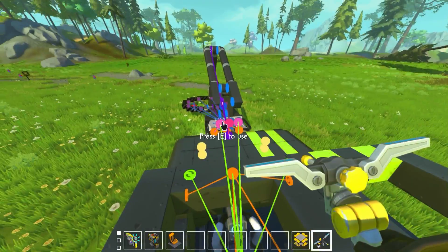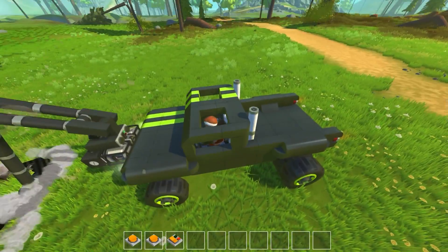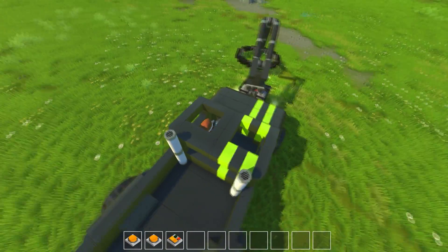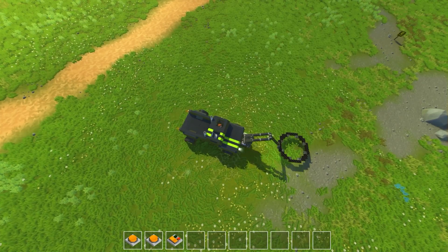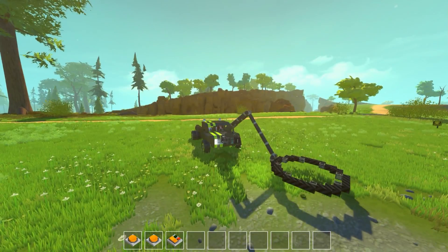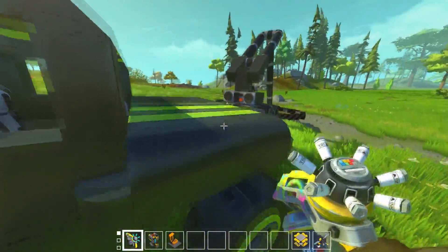We've got the truck and we'll just weld the minesweeper on — it's an odd width truck but that's okay. We want to use a test mine to make sure it's calibrated correctly. You want it relatively close to the surface, maybe about one block across the surface, and it's always on — as soon as it detects something it automatically starts beeping. Looking at the calibration, we're a little bit too high off the ground so it's not detecting properly — we want to lower it so it detects the mine as close to the center of the circle as possible.